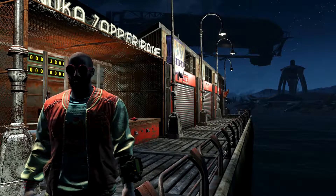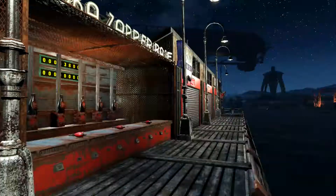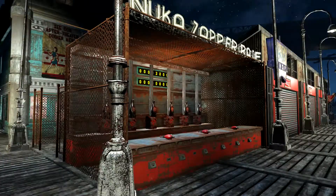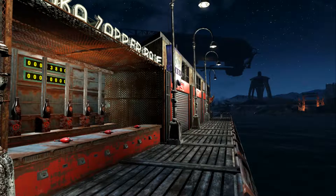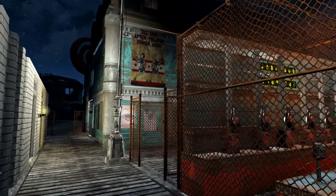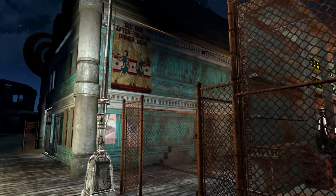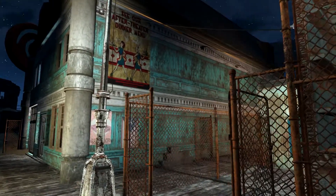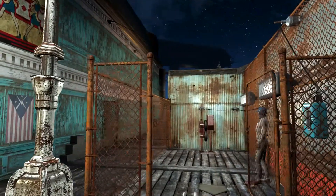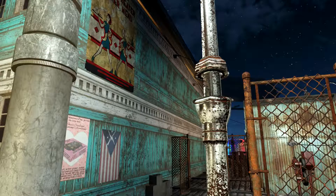Welcome Vault Dwellers, my name is Nacho Bidness and we're back at my settlement at Nordhagen Beach. This is my boardwalk settlement — the concept is that this was a bunch of structures at a boardwalk slash sideshow carnival attraction that have sat empty for a couple hundred years, and settlers have slowly started to repair, refurbish, and move in. We're walking past my batting cage and the other carnival stuff.